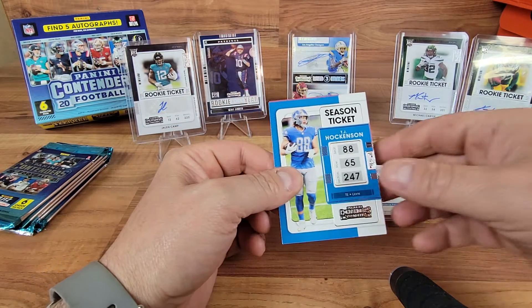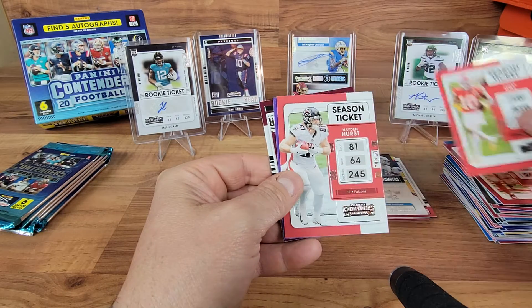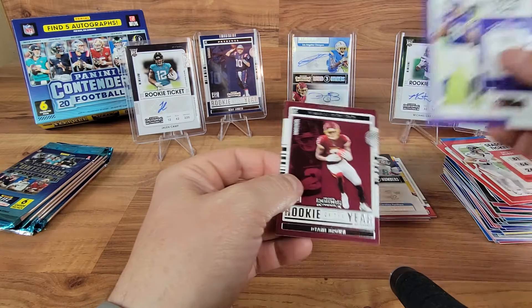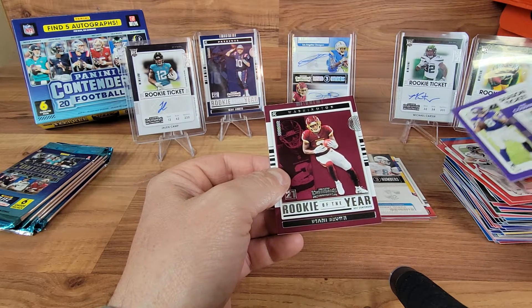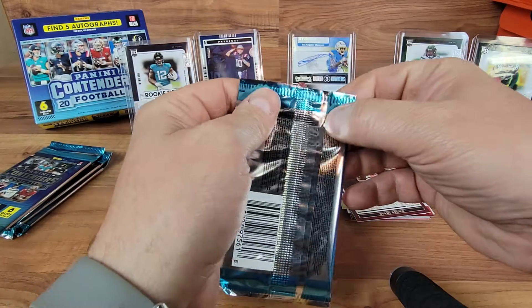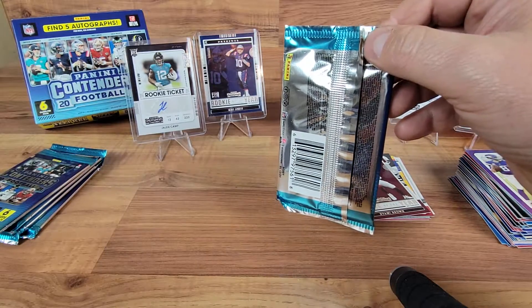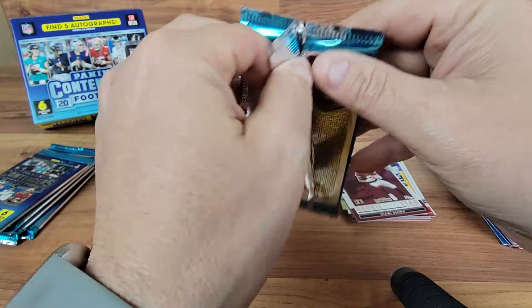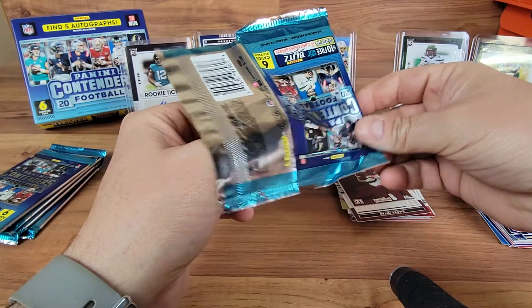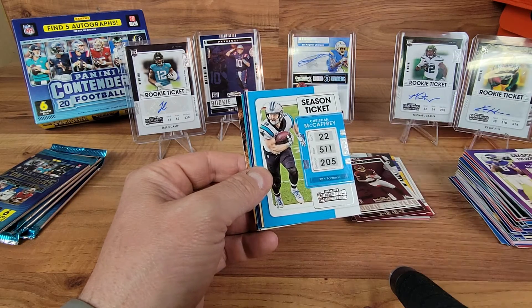Got a Hawkinson, Nick Bosa, Hill, Hurst, Kirk Cousins, and our insert - Rookie of the Year Diami Brown for Washington. Got one more auto to go, looks like five more packs including this one. We'll see what other inserts and what our next auto is. Let me know down in the comments if you guys pull anything good out of this product.